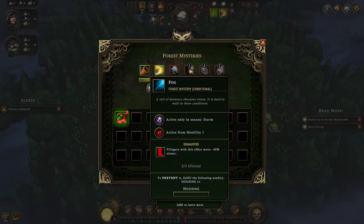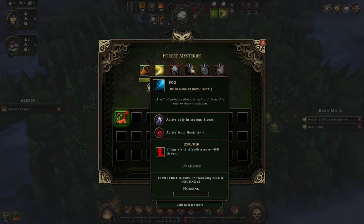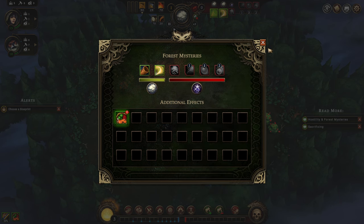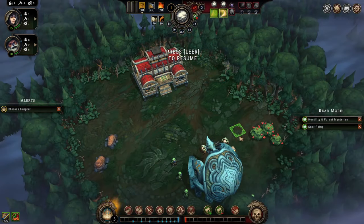Over here we see other effects that the storm will inflict on us. The number tells you the necessary hostility level of the forest for these to come online — this will only get active if the hostility level is 1 or higher, and this will only be effective at 2 or higher. We're going to talk about these later when we have the basics of the game down, as right now those details wouldn't make too much sense.